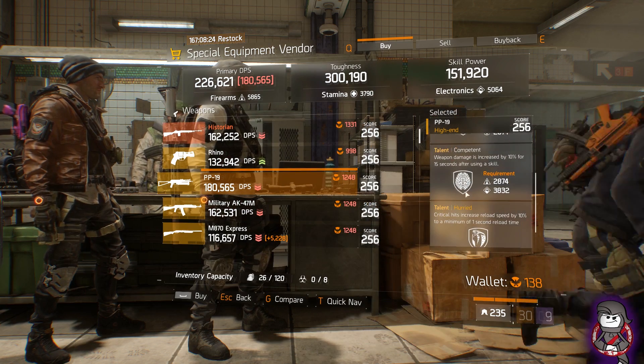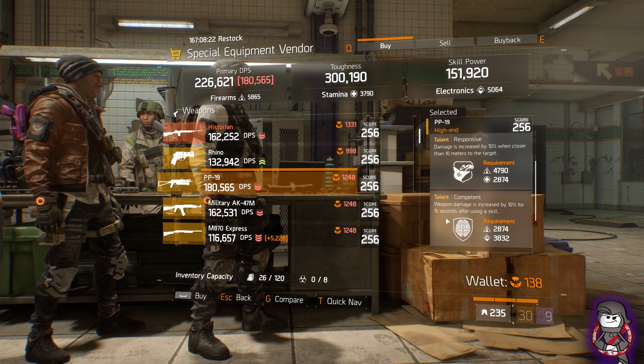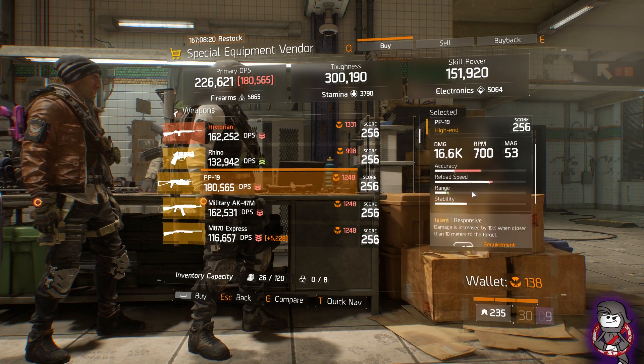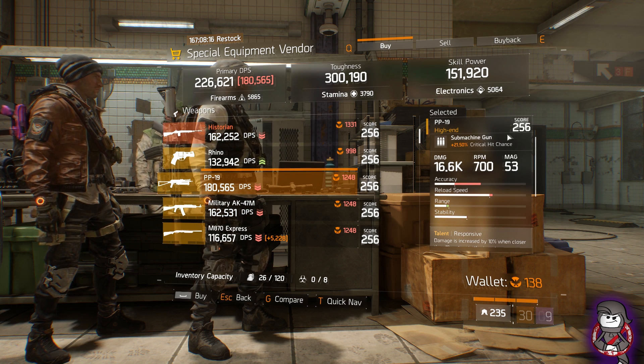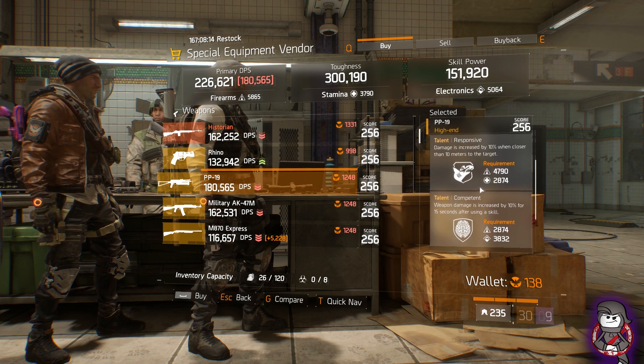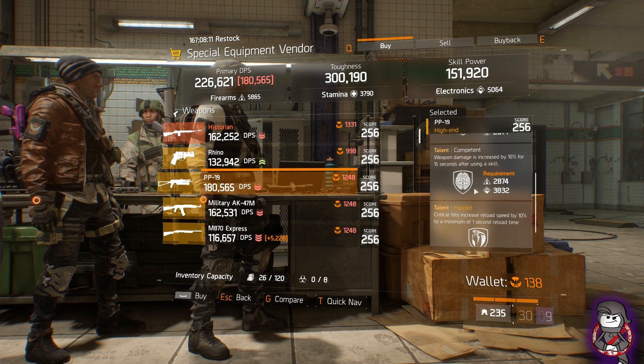That is a pretty decent PP19 for an Alpha Bridge build right here — Responsive, Confident, Hurried. I like on my Alpha Bridge having Hurried, and having Responsive and Confident means you can actually use it as a secondary weapon just in case you need it. So this is actually a pretty decent PP19 — pick that up at the base of operations special equipment vendor.